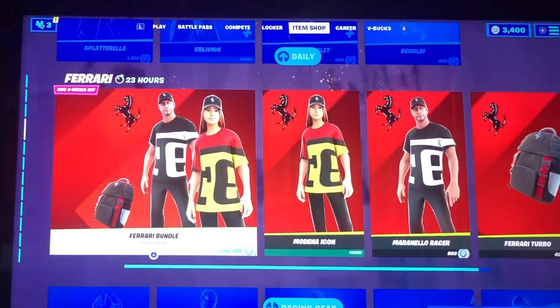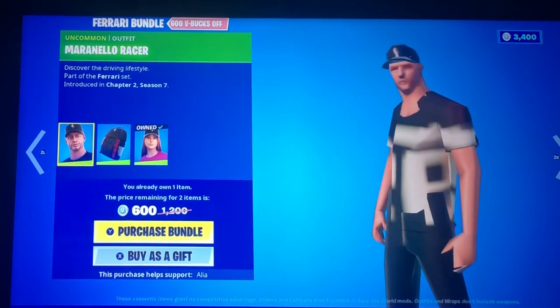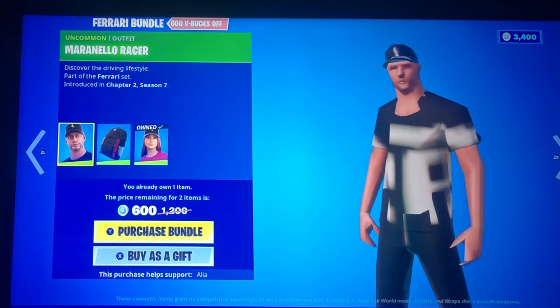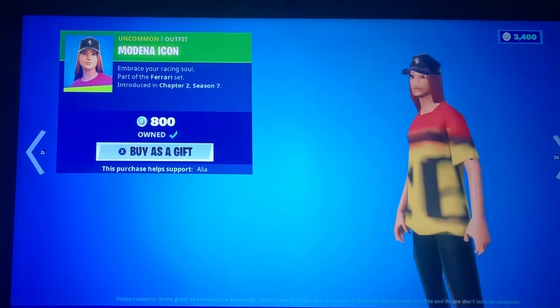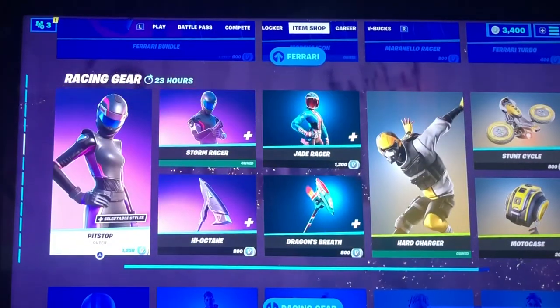We have the Ferrari! Now, this is absolutely fire. Something happened to this guy's eyes, bro. You okay, man? We have the Modena icon. Are you okay, bro? Like, how did you lose your — alright, we have the Racing Gear. Let's check this out.